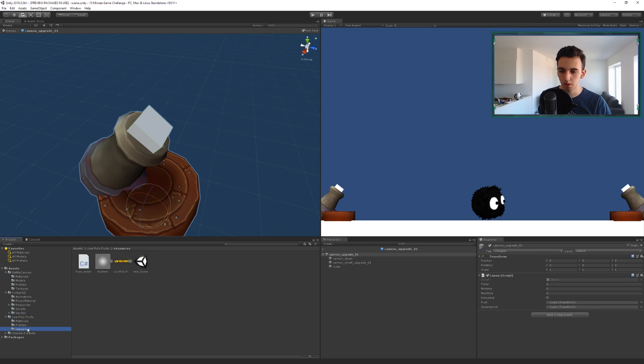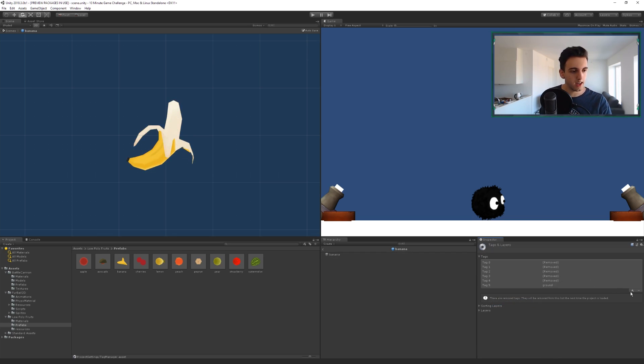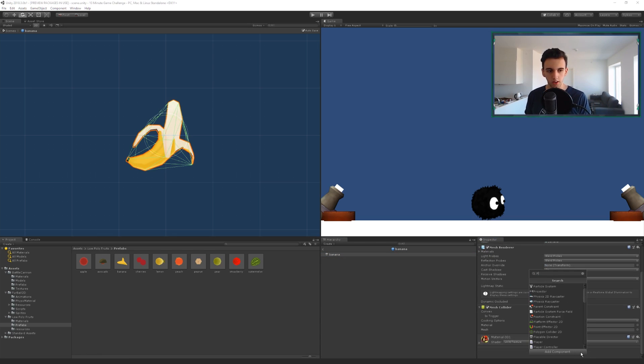We go to the banana prefab, add a tag for it — add tag, then save it as 'fruit'. We also tag it as 'fruit'. Now we're also gonna add a component called 'Objective', shortened to 'OBG' because it's easier.